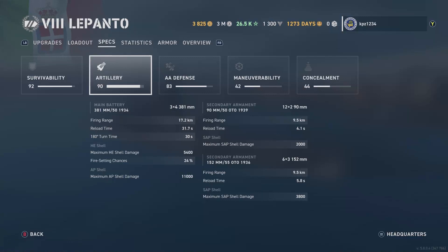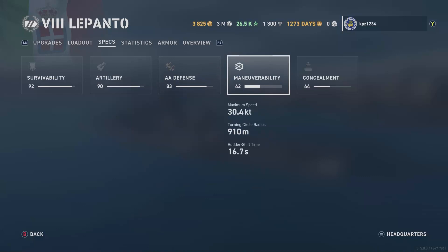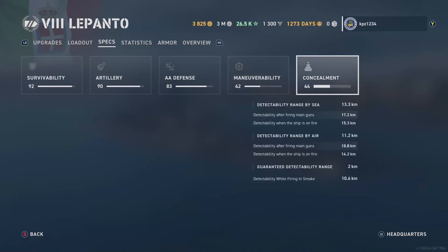Looking at the secondaries: range of both sets is 9.5 kilometers, shooting SAP only. The first set of 12 × 2 90mm guns reloads every 4.1 seconds doing 2,000 damage. The second set of 6 × 3 152mm guns reloads every 5.8 seconds doing 3,800 damage. AA defense: looking at this number you'd think it's in the 80s and good, but it's very short range with no one battery doing a ton of damage per second. Best AA is the dual-purpose secondaries doing 162 damage per second with a range of 4.1 kilometers.